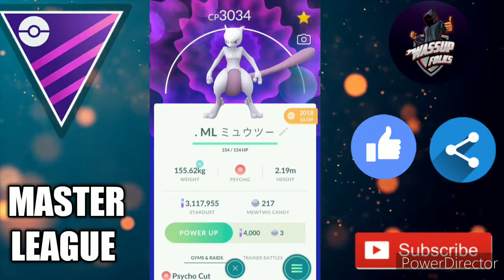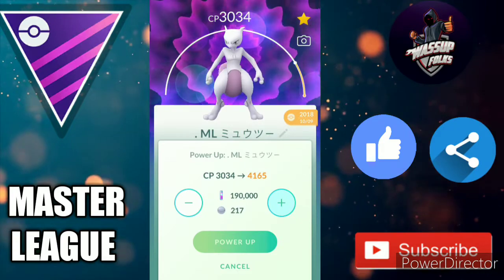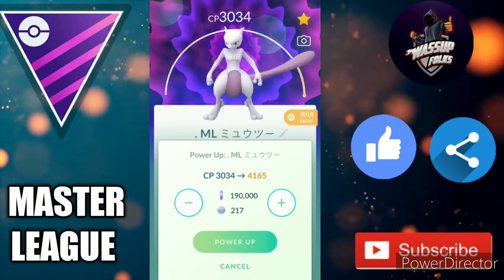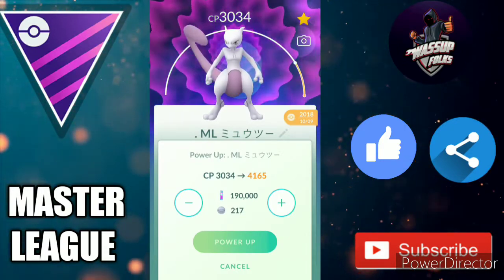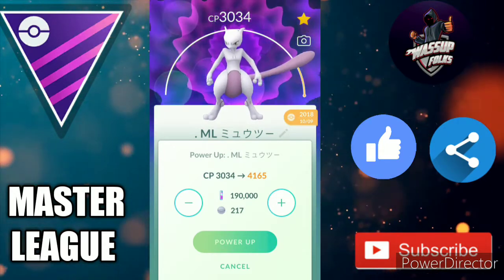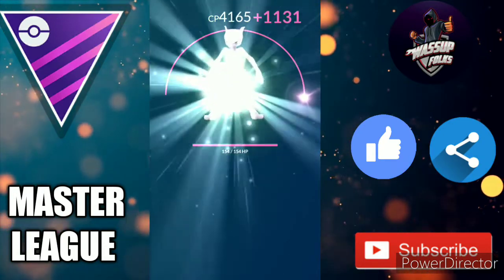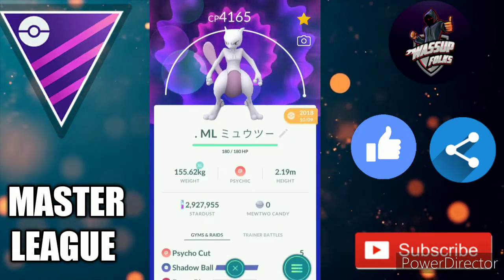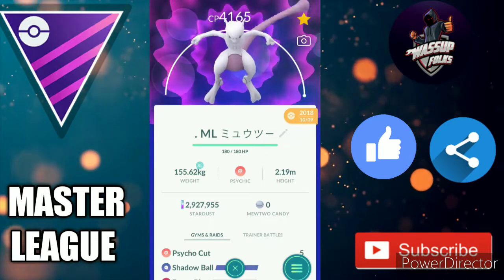Now I will power up this Mewtwo to the max. It will cost around 190,100,000 stardust — let's power it up. I really want to do this 98 IV Mewtwo. I'm not gonna regret it — it's Mewtwo at 4165 CP.